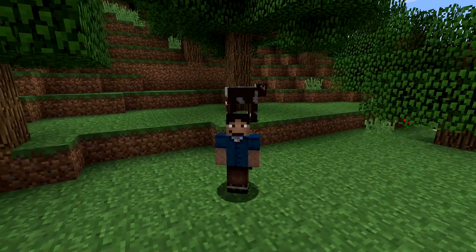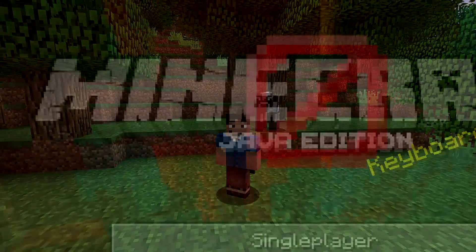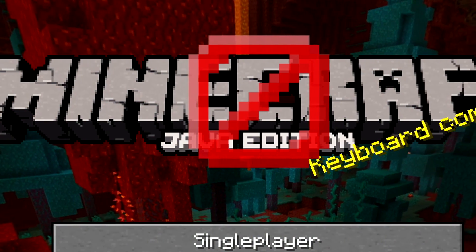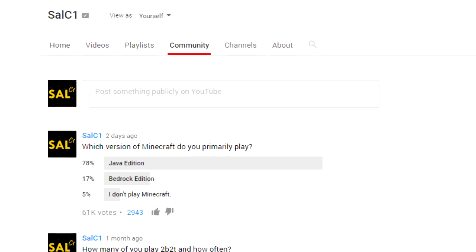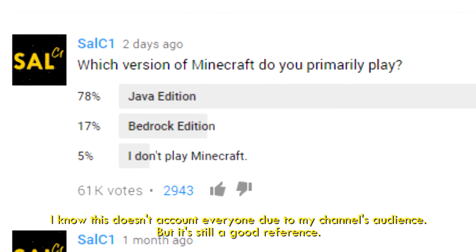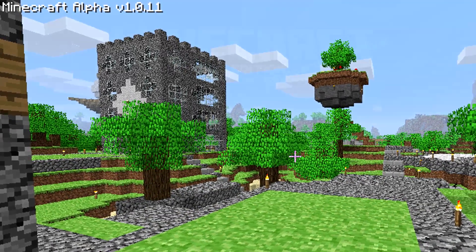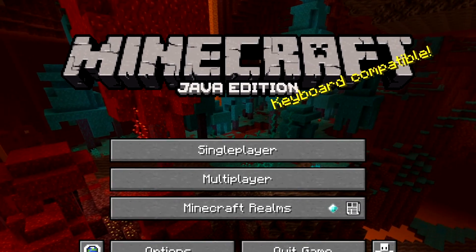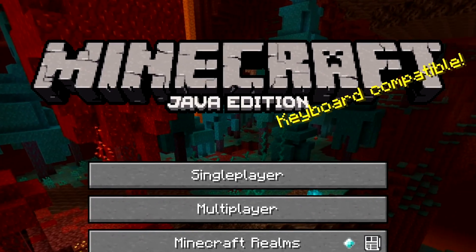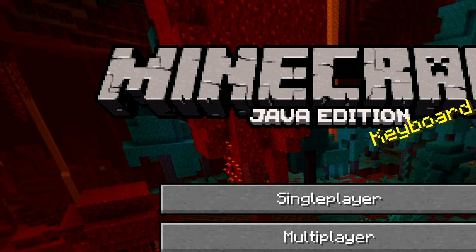Reason number one: you pay for it once, and that's it. When you purchase a Minecraft Java edition account, you get full access to the game. There are no microtransactions like there are in the Bedrock edition. Bedrock has this currency called Mine Coins — you purchase Mine Coins with real money, and you can use them to buy texture packs, skins, and even maps. For players who are only familiar with the Bedrock edition, little do they know that all of these can be received for free on the Java edition.